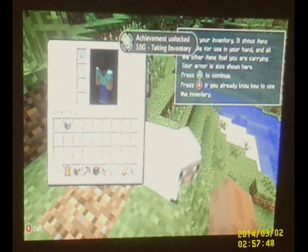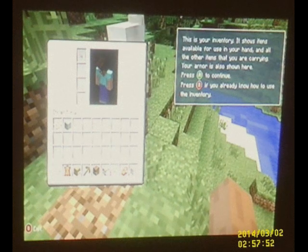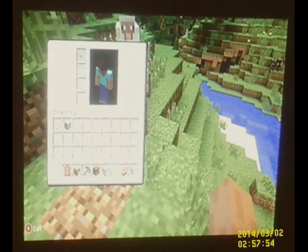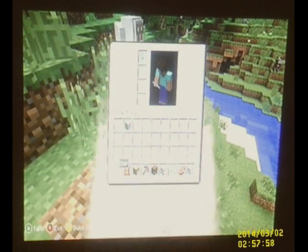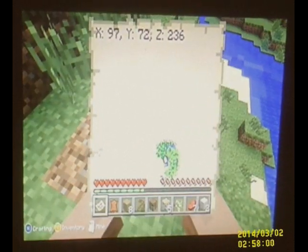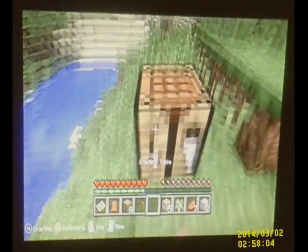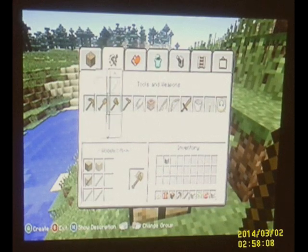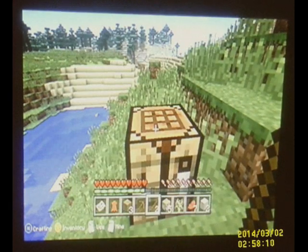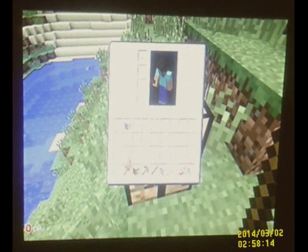Take an inventory. This is your inventory. It shows items that are useful in your hand and all other items. Cool. Wait, we got a map! Wow. So we spawn in with a map. Let's make another axe I guess. Looks like it's in my inventory. Let's move some things around.